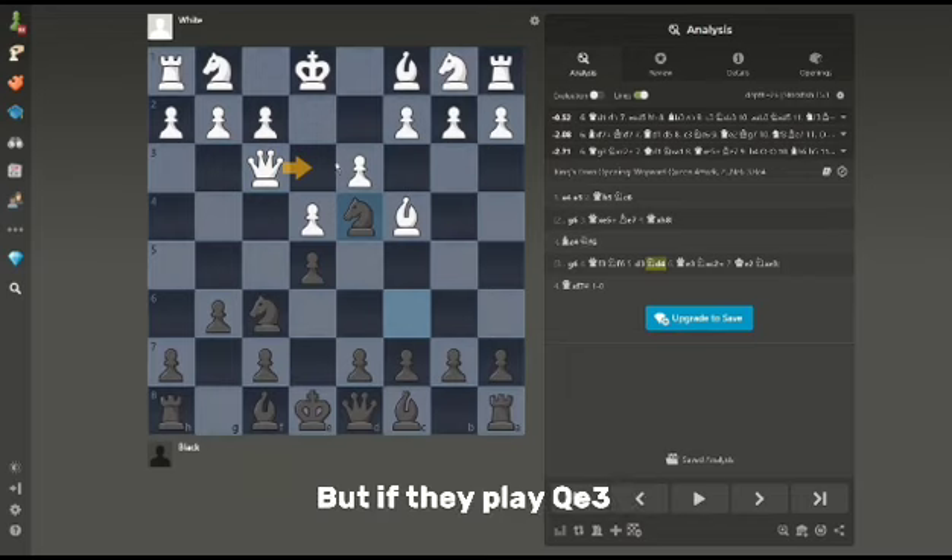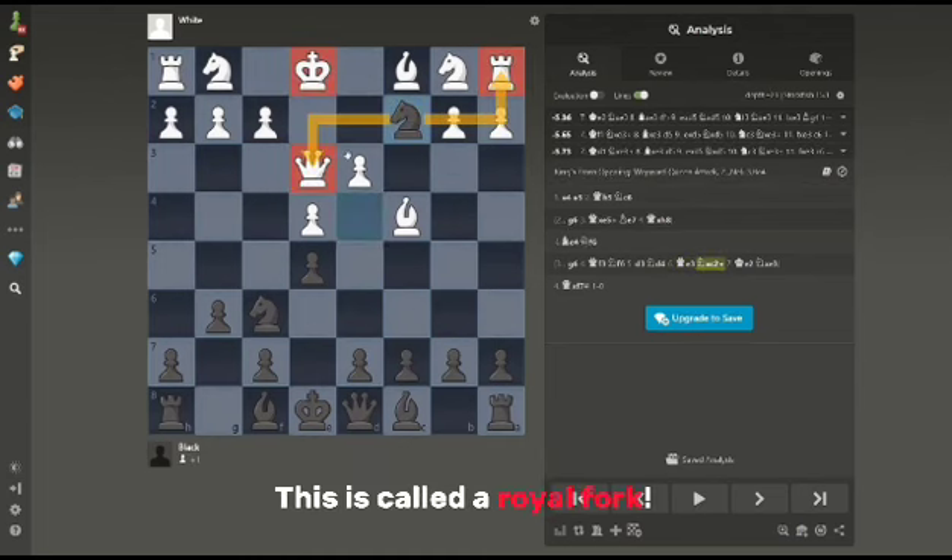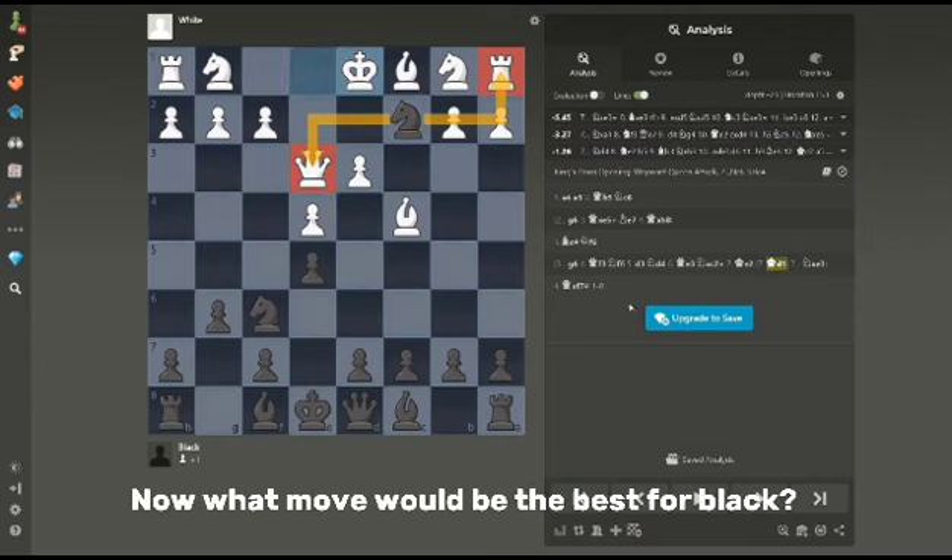But if they play Queen to e3, there's a little trick — you fork them. This is called the royal fork. Now what would be the best move for Black? I'll show you in just a bit.